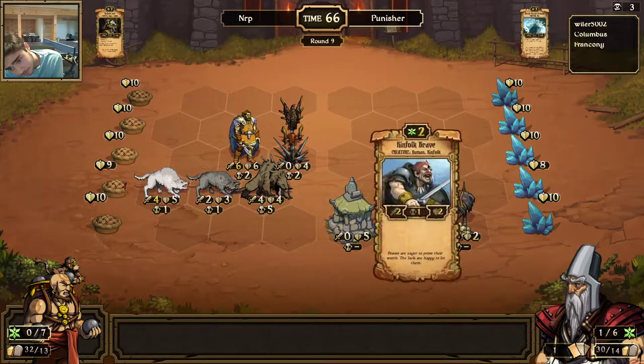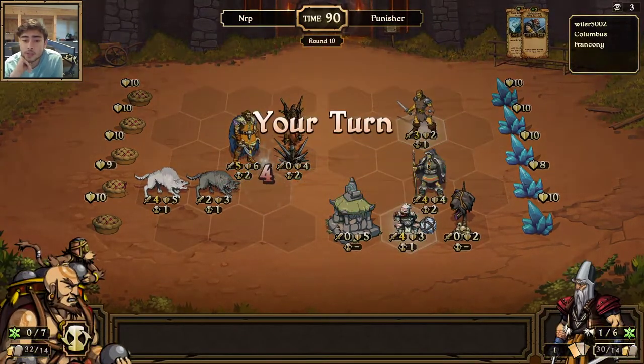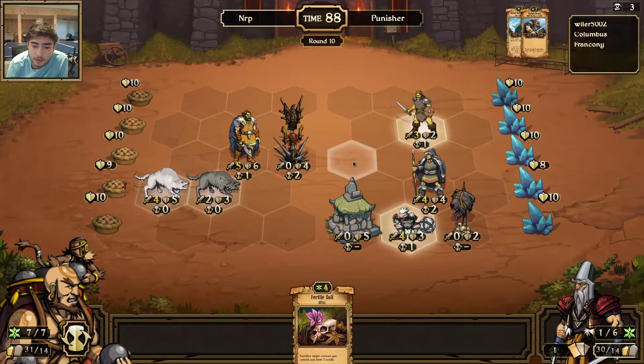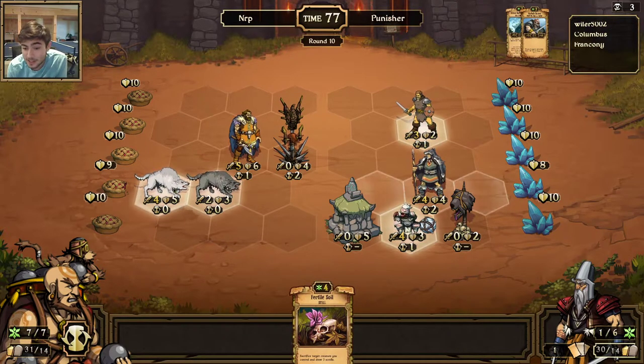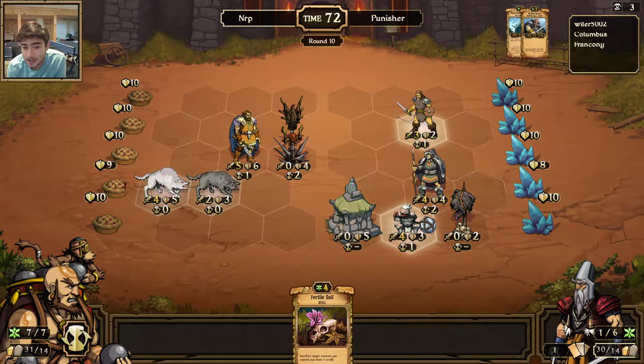Druid Burial Ground — man, Punisher likes his healing and regeneration stuff. I wish I had something to Fertile Soil. I could Fertile Soil this Mangy Wolf but then this would go down to 3 attack. I don't think I can do that. I'm sure as hell not Fertile Soiling either of these guys. That's 7 — I need to come up with 7 damage.